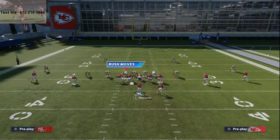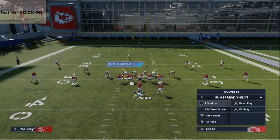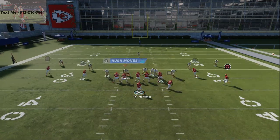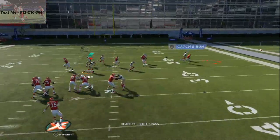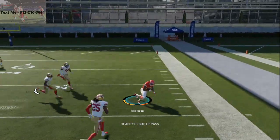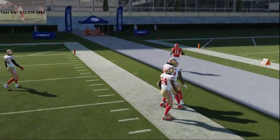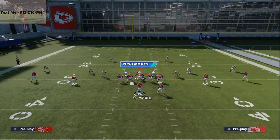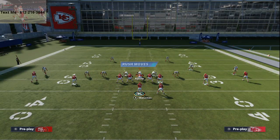Let me show you it against man first. Man is going to be the thing you're going to have the hardest time beating this year. For this corner route, motion him in, motion him out — and as you see right there, it doesn't matter who it is, you're going to get that outside position. You want to click on to him and swerve him and make a possession catch. Basically you're just clicking and shielding him from the defender, and that's going to be very effective.